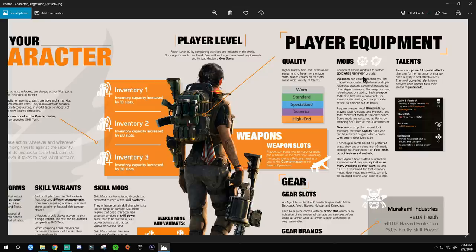Mods — equipment can be modified to further specialize behavior or stats. Weapons can equip attachments: magazines, muzzles, under barrels. The key difference coming from Division 1 into Division 2 is that mods now have drawbacks. For example, a scope might give you 10% weapon damage but take away stability, or give you stability but reduce reload speed. This system makes you have a preference — if you can control a gun without mods, you can spec into other things. It becomes a balancing game depending on your play style.